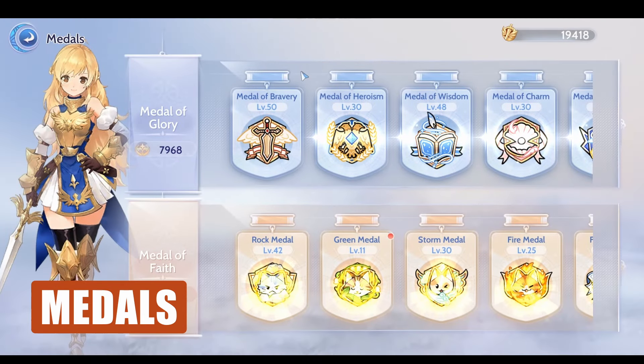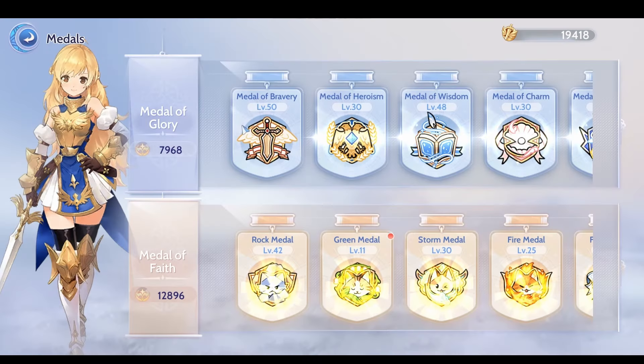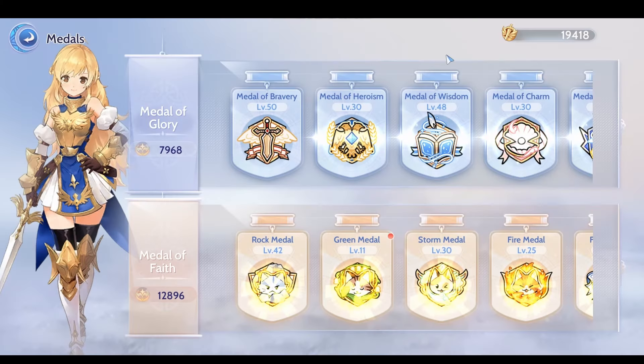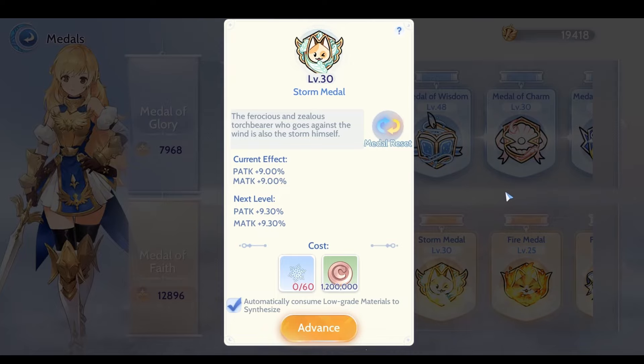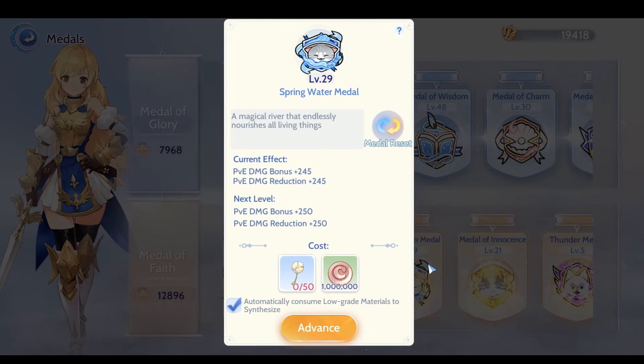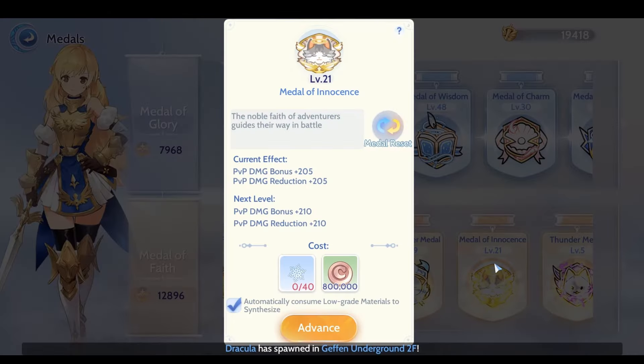For the Medals, consider adding more to Bravery and Heroism. Below that, prioritize the Rock Medal, Storm, Fire, Spring Water, and Innocence.